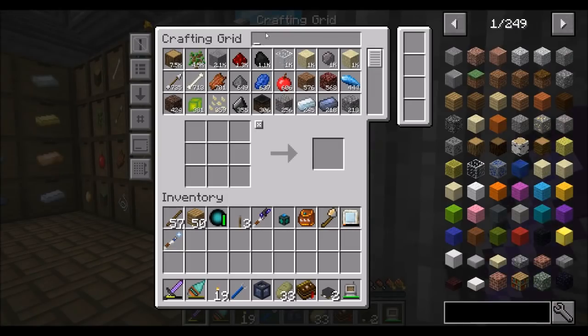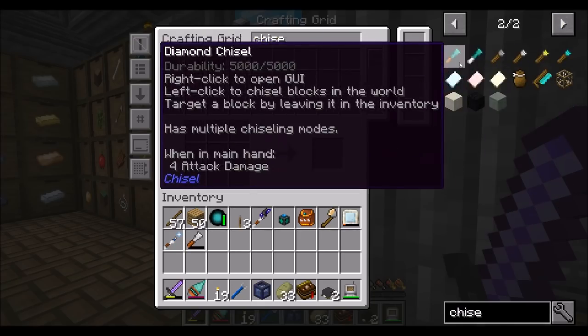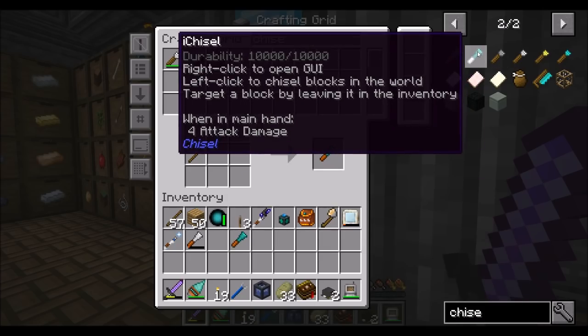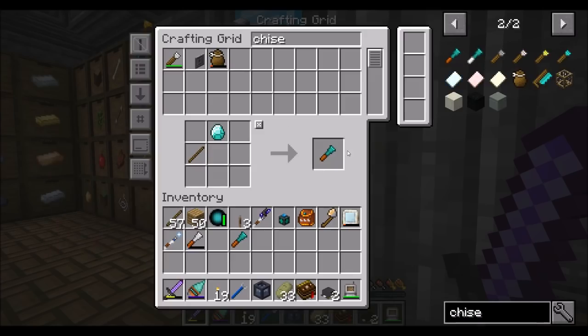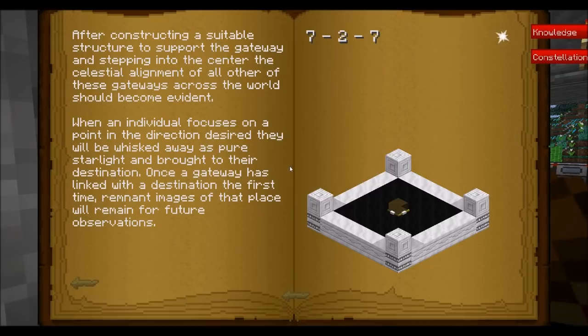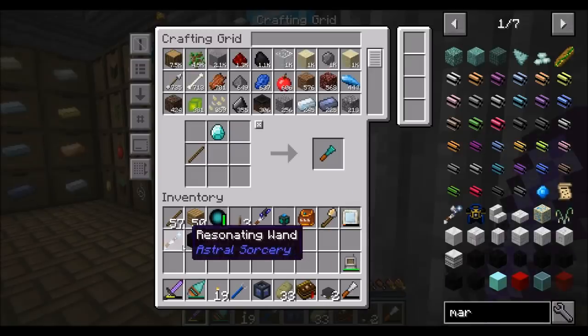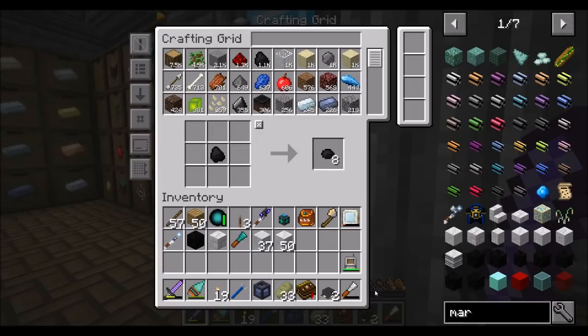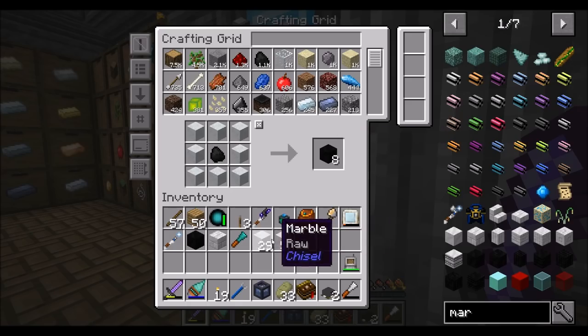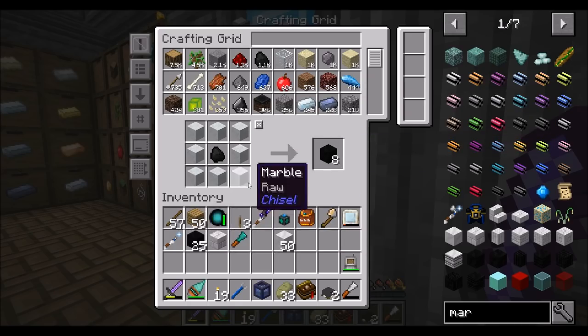So we need 20 marble arches — let's get a diamond chisel. In every version of this mod the eye chisel has been a bit buggy, so I'm not going to try it right now. We need 25 sooty marbles — let's check the recipe. It accepts any marble, and that works. There's your 25 sooty marble.